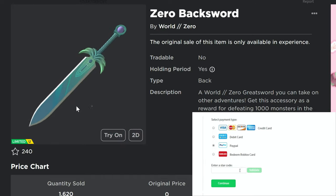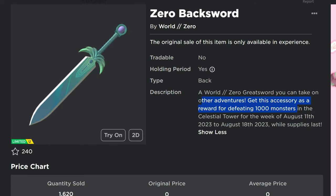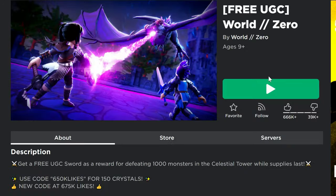What's up guys, I'm going to show you how to get this free limited UGC item, the Zero Backsword — a pretty cool looking item and it looks like there's about 10,000 of these available. You need to defeat a thousand monsters in the Celestial Tower. That is quite a bit, a thousand monsters, so that might take a little bit of time.